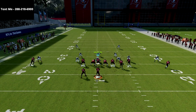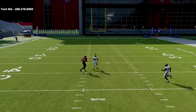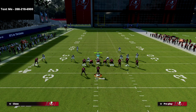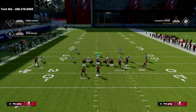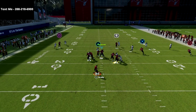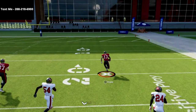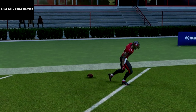...what you want to do is put that square receiver on a skinny post. That skinny post is going to absolutely obliterate cover zero man. If they run cover zero man where they've got shaded coverage, you're going to see that this causes a little crisscross action and you can throw that post over the top for an absolute laser against that defense. We're absolutely torching the defense.